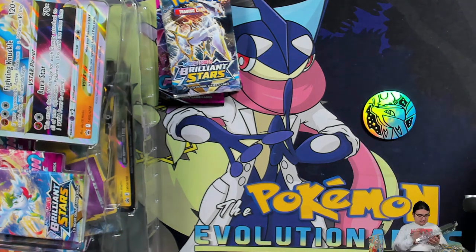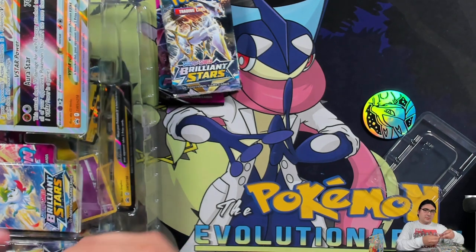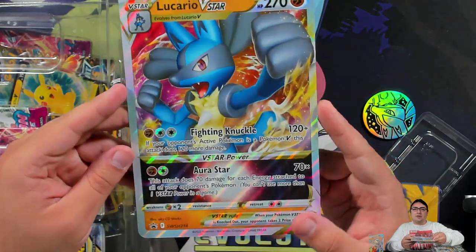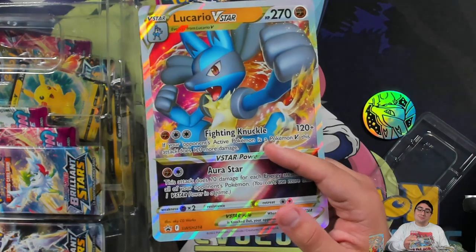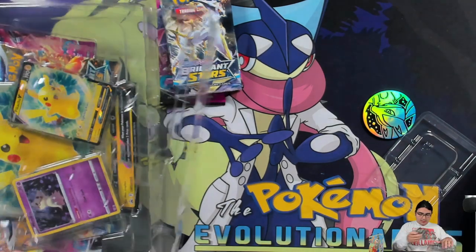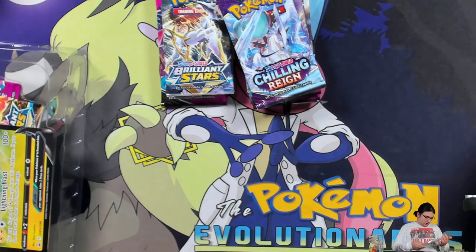Now the Lucario cards — you get the coin and V Star marker, and a quick look at what the new Lucario V Star does. It's actually not that bad, and especially with Arceus V Star running rampant, having a good fighting type can definitely save you some games. The Lucario V basic is a brand new one, but we've had one or two other Lucario V basics before, so if you don't want to use the promo one you do have other options.